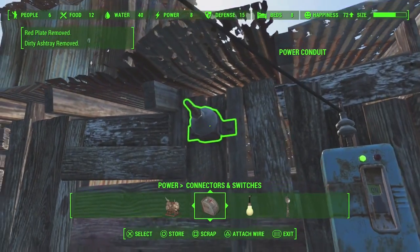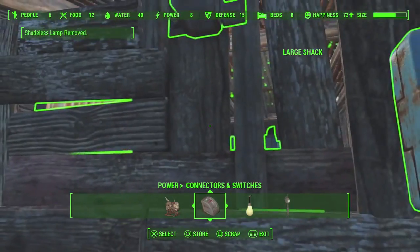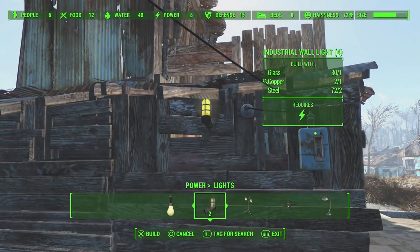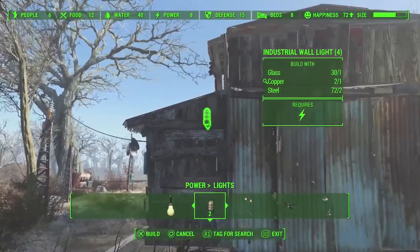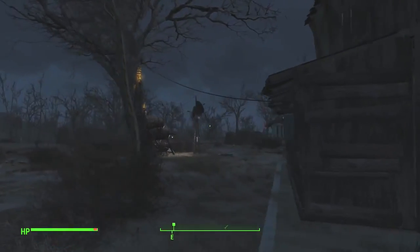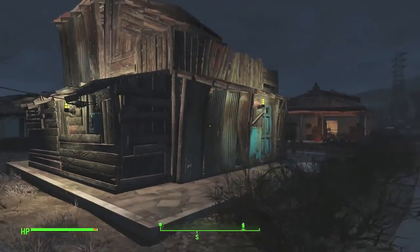This thing right here is kind of weird — I don't even know what it is — but I just ran a wire through it because I was trying to put lights outside my house and they wouldn't light up. As soon as I put this conduit thing on there, the light got power. I guess it conducts electricity — that's what the name implies.